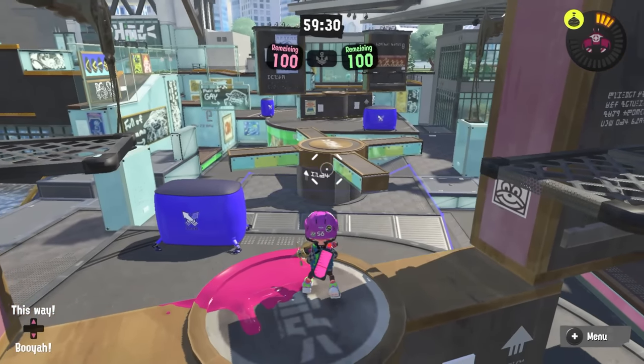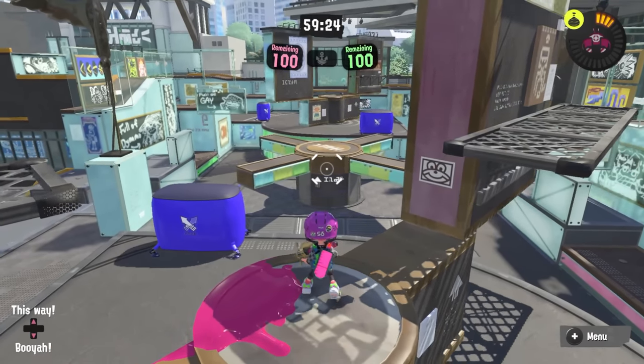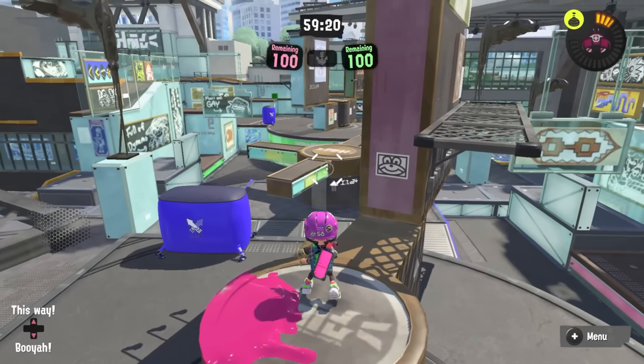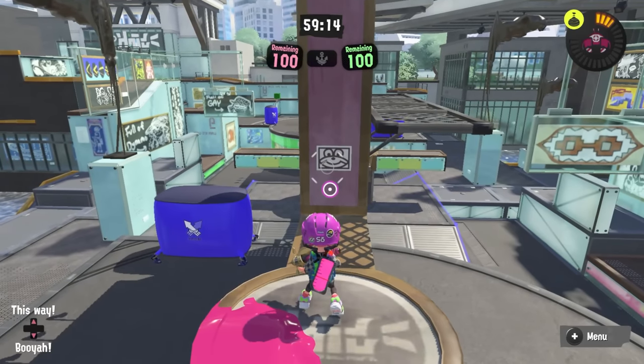We'll start with Museum. On Museum, there are two elements of the stage that move: there's the spinner in the mid, and then there's the spinner in both of the team's bases. The base spinners are symmetrical to each other — they move in the same way, just mirrored. I'll refer to those as the base spinners, and the one in mid is the mid spinner.